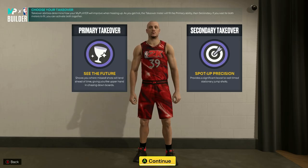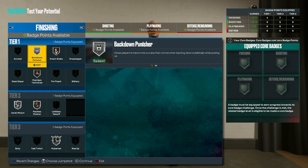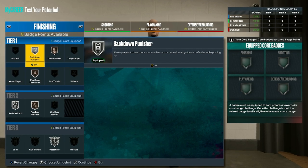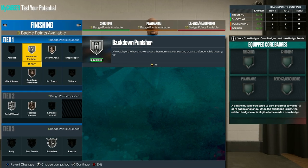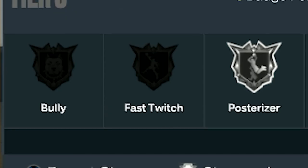Your takeovers on next gen should be see the future as your primary and spot up precision as your secondary. Then for old gen, have glass cleaner as your primary and spot up shooter as your secondary. For next gen finishing badges, have silver back down punisher, bronze dream shake, bronze post spin technician, silver aerial wizard, bronze fearless finisher, and silver posterizer. Then for old gen, have the exact same badges but add on silver rise up and silver fast twitch.